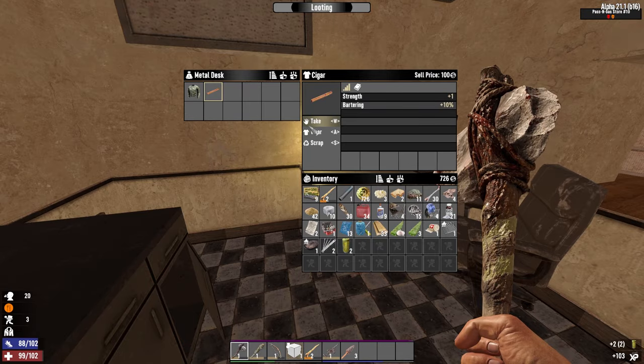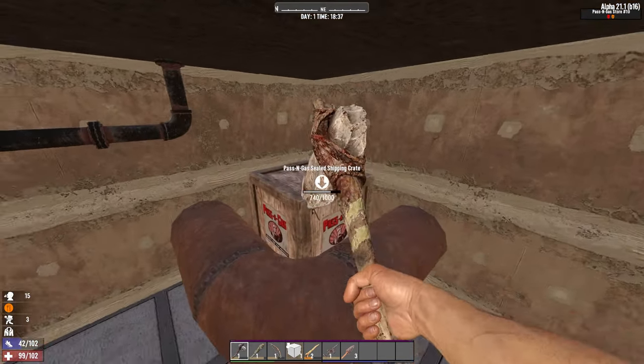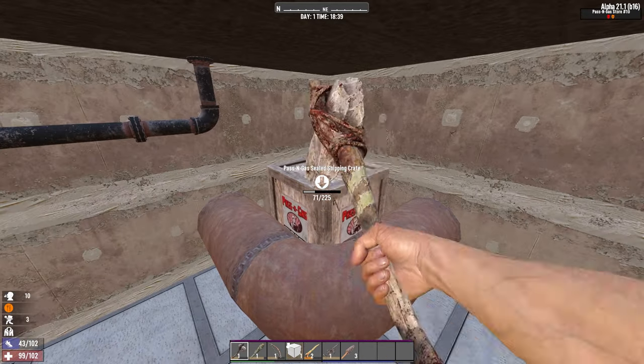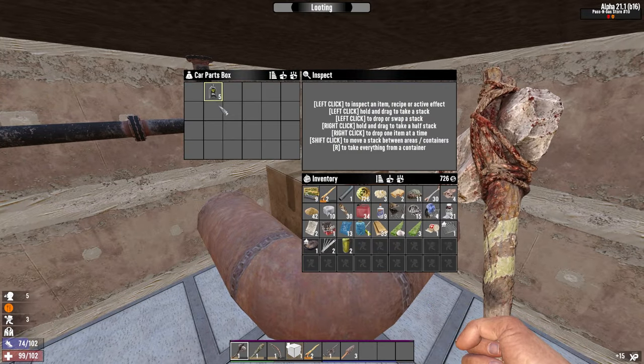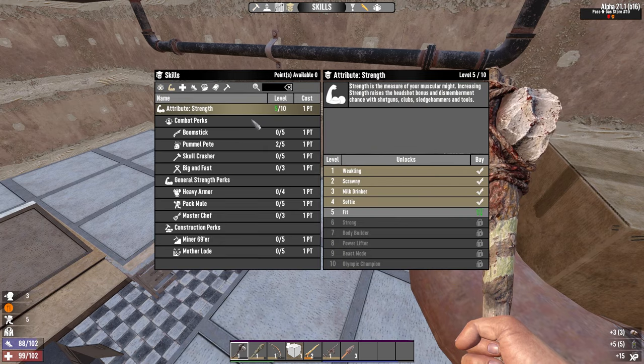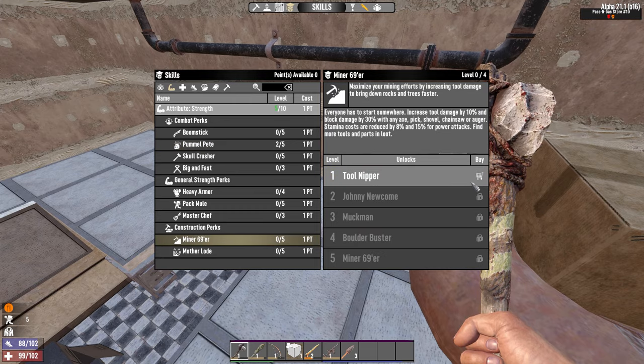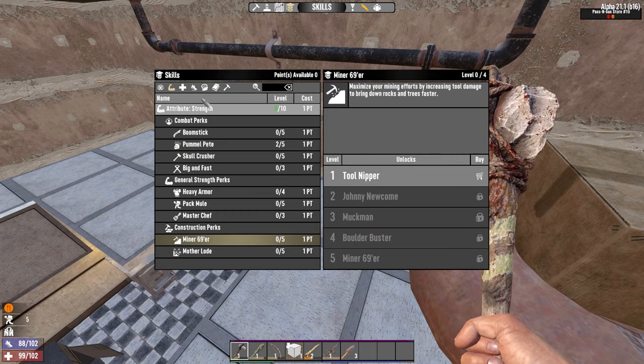Thirsty as well, geez. A cigar — nice. I accept any bullshit with bikers today; that was my payment for that. I got a cigar for it. Which is extra nice because it means I don't have to go for five strength now. I can just sit here with four and let the cigar carry me. I can get another rank of Pummel Pete. I can go Miner 69er and Mother Load. And then I can go into like agility or something a bit more interesting than strength.